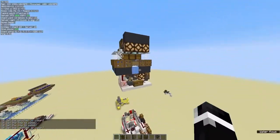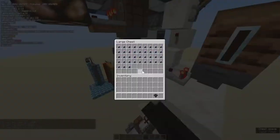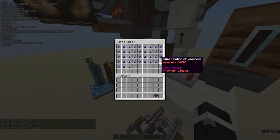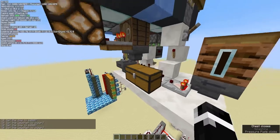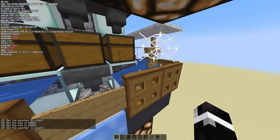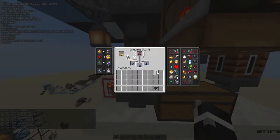Same time it takes for this to brew, the next ingredient goes in, which is the gunpowder, and so on and so forth. As you can see, this has been working around the clock — this chest has been filled a couple times already. We have quite a bit of splash potions of weakness. Right now we'll look at the timing — the armor stand is in the cobweb, and this is over halfway done with the fermented spider eye brewing.